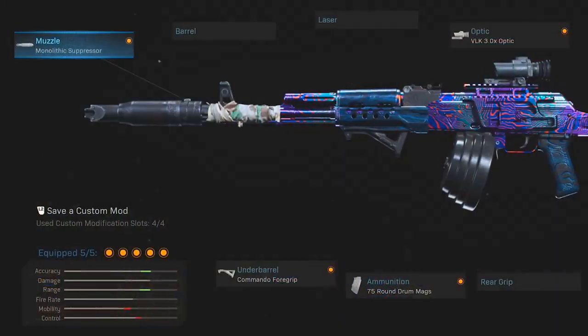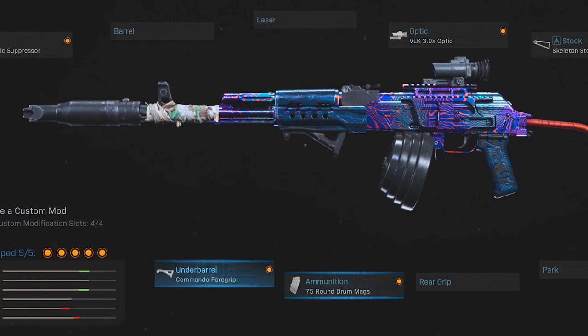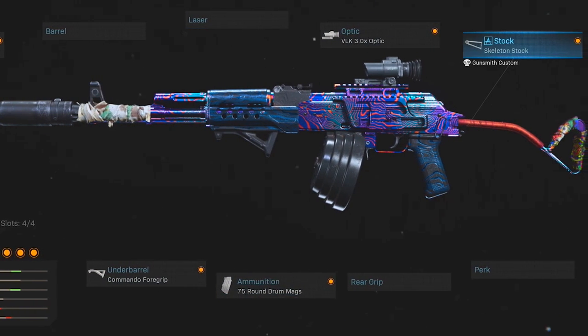On the AK-47, I'm using the monolithic suppressor, the commando foregrip, the 75 round drums for squad fights and cleanups, the VLK 3x optic, and also the skeleton stock for better mobility.